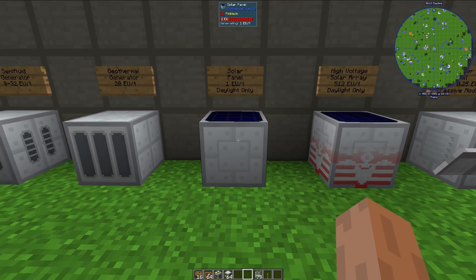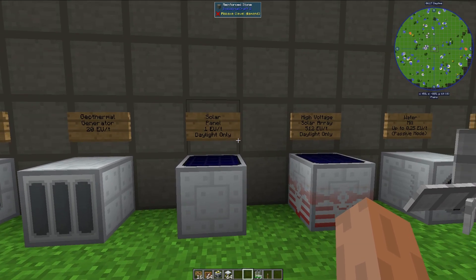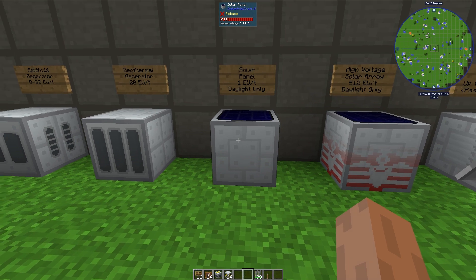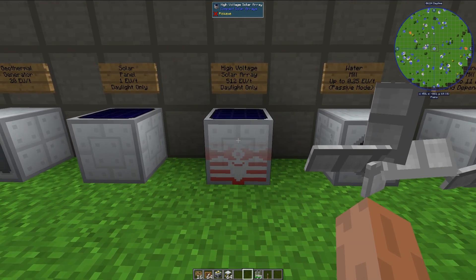Next up is the solar panel, and it produces a flat 1 EU per tick, but only in the daylight. Rain does affect this, and obviously the night affects this as well, so you won't produce energy during a rainstorm or at night.